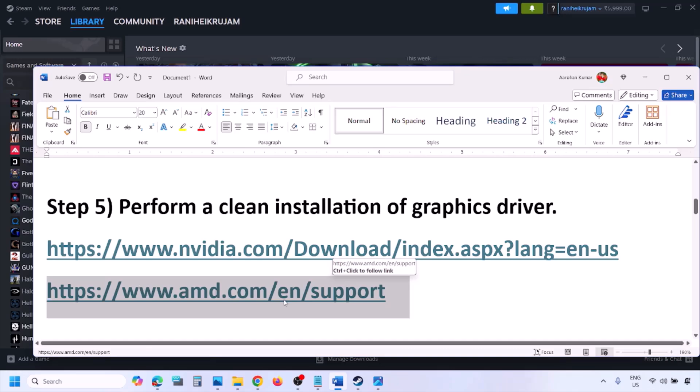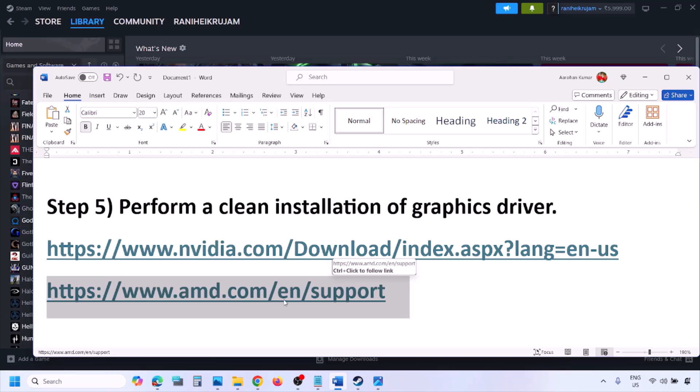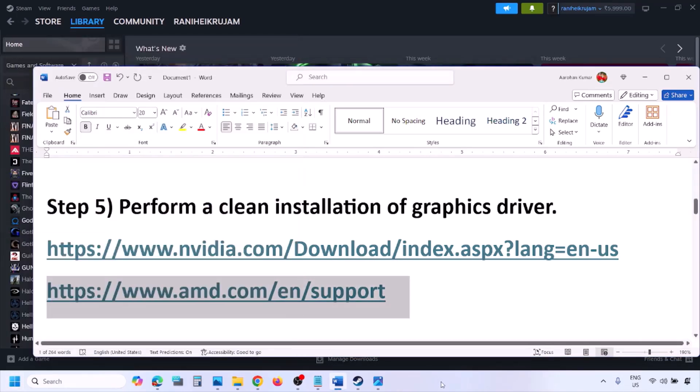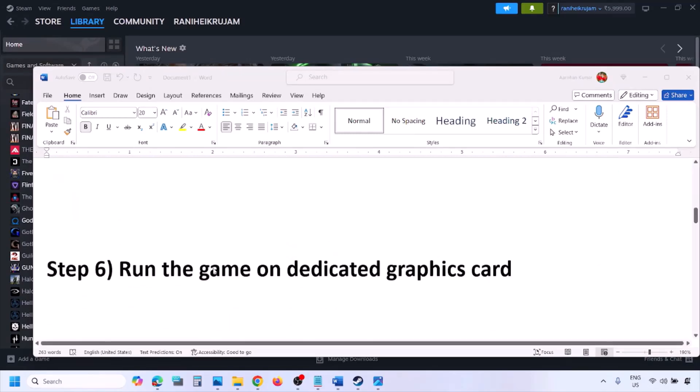AMD card users: go to the AMD website, but first uninstall the current graphics card driver installed on your computer. Restart your computer, then go to the AMD website, select your graphics card, download the latest driver, install it, restart your computer, and check.